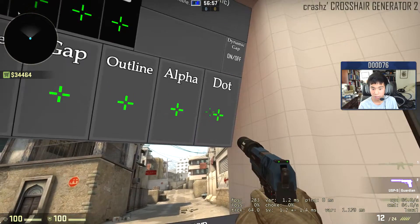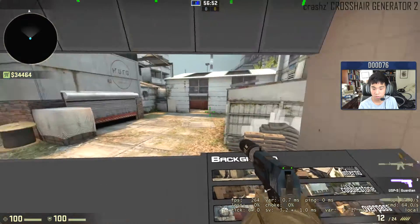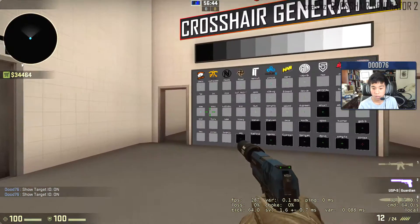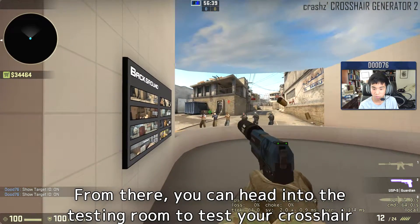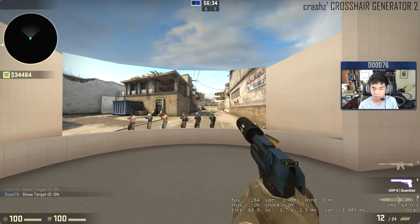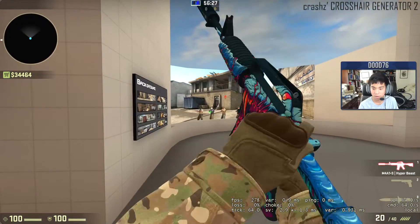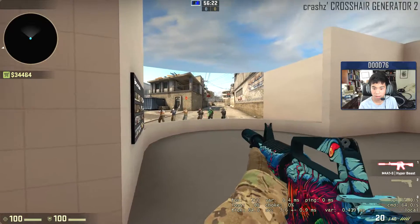I used to have a dot but I don't like it anymore. You can change the background and show target. So let's pick one here, and then you can go over to the test range. Boom, boom, boom. My mouse is glitching out. I can't aim right now because of my mouse. Work on your recoil control — that's pretty bad.